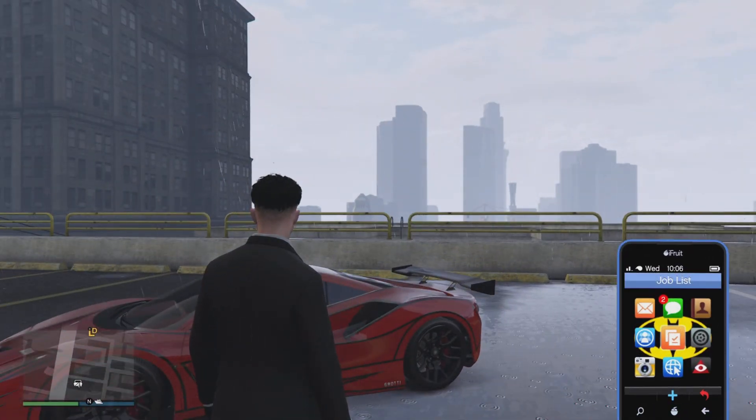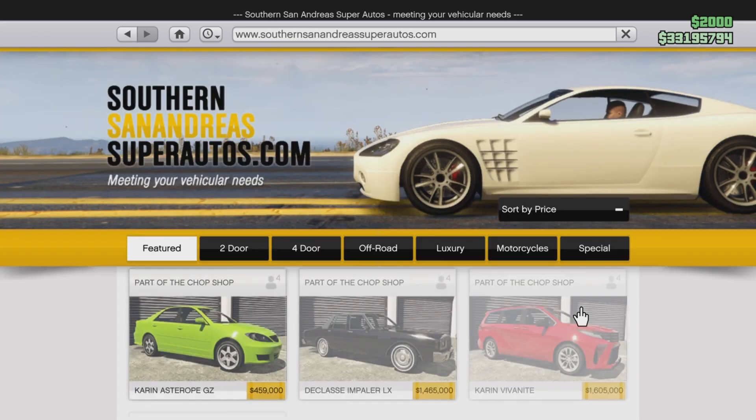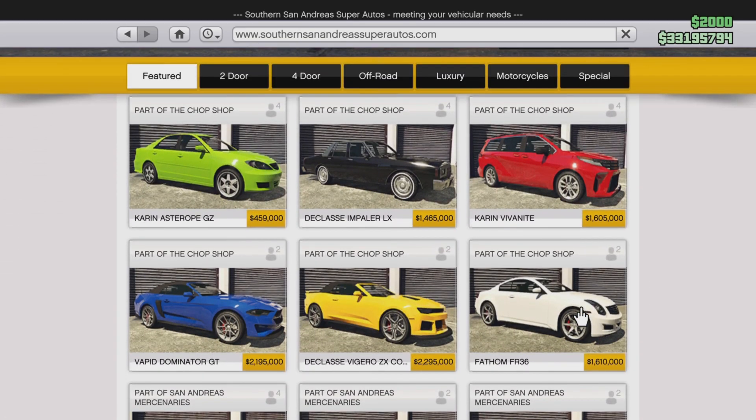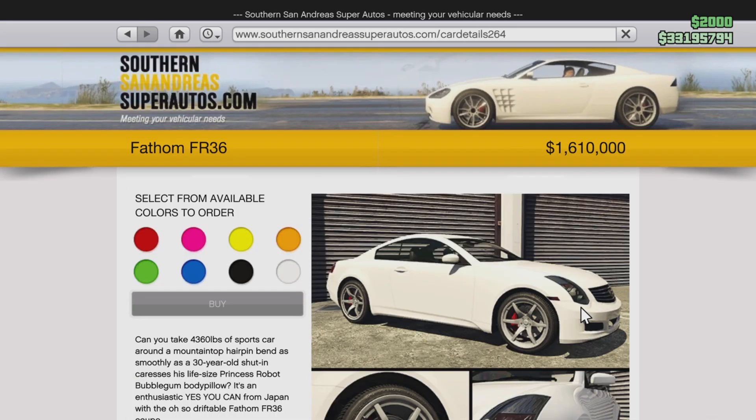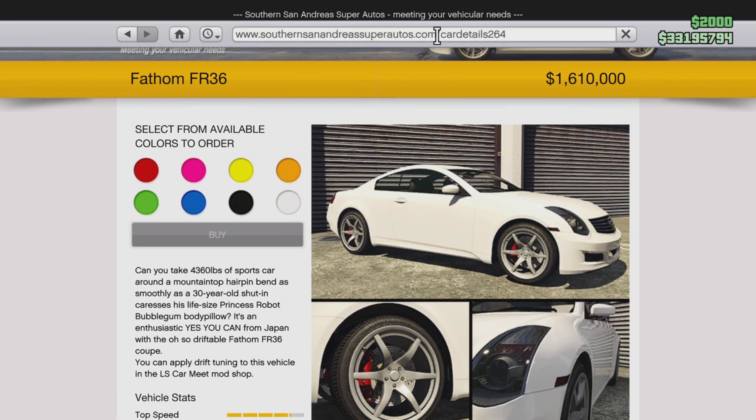Alright guys, we're going to be buying the next car today, and that is going to be the first one on the Southern San Andreas website — the Phantom FR. Looks interesting, 1.6 million. A bit pricey, but let's see. I believe this can actually be turned into a drift vehicle, so we're going to do that.